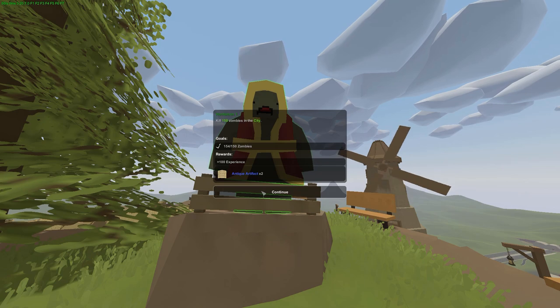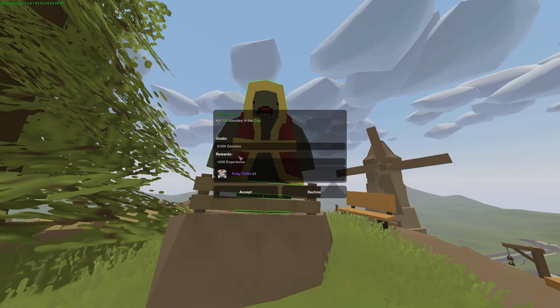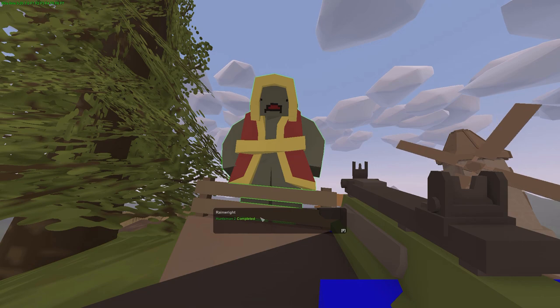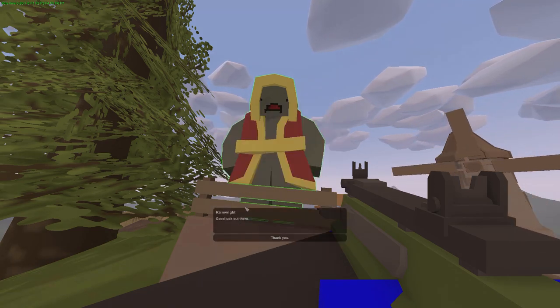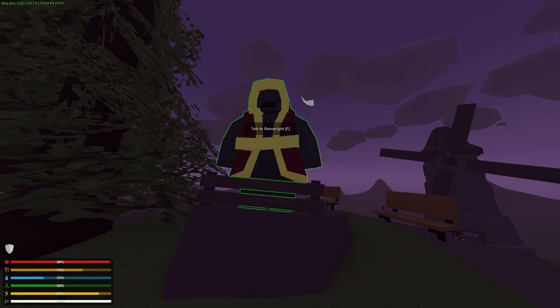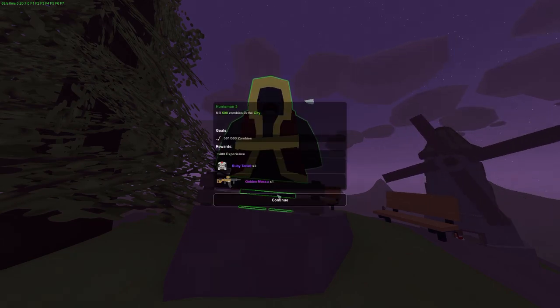Go back to Rainwright. He says good job, and then tells you to go kill 300 more zombies. He will then tell you you have to kill 500 zombies. Go do that. Once you're finished, come back to Rainwright and turn in the third quest. Now you're finished with all the Huntsman quests.